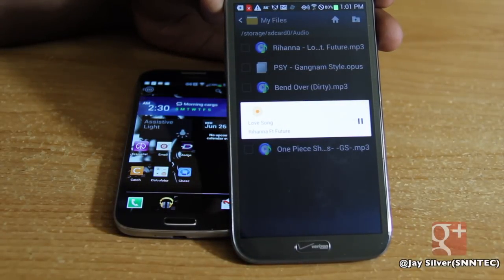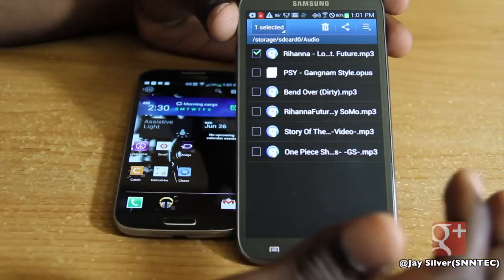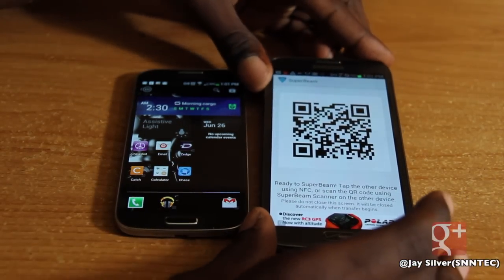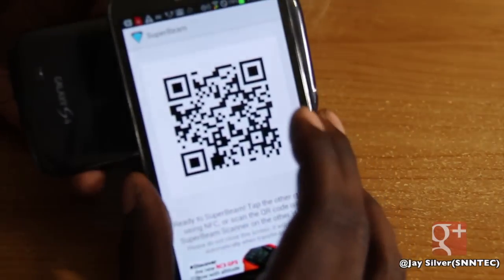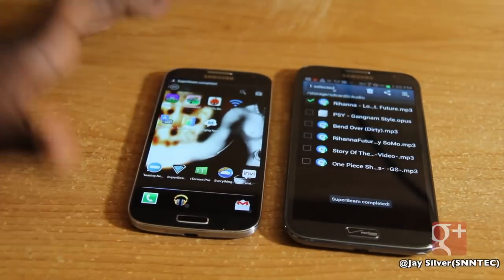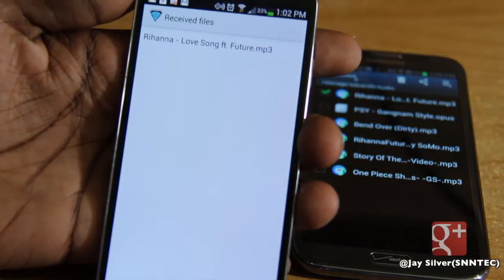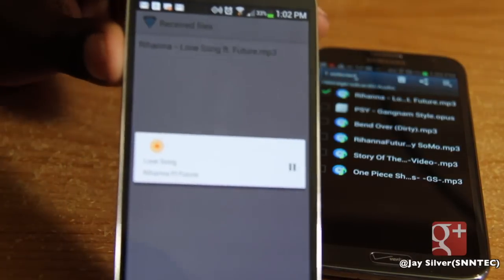Alright, you heard the sound. Now I'm going to transfer that song — it does not exist on my Galaxy S4. I'm going to select it, hit the Share button, and select Superbeam. It'll ask the same question about Wi-Fi connection and I'll hit yes. Now instead of opening the Superbeam app on my Galaxy S4 to scan the QR code, I'm going to touch the backs of the two phones together and beam it right over. Once you touch the phones together, the transfer starts instantly. And since it's a short file, it's sent instantly. Checking the Galaxy S4's notification bar, Superbeam has completed — tap to view details — and it's exactly the same Rihanna 'Love Song' I said I was going to send. The same exact song has been transferred right over.